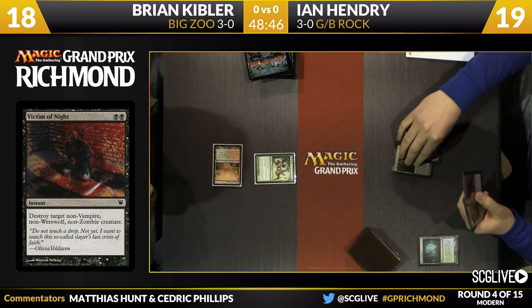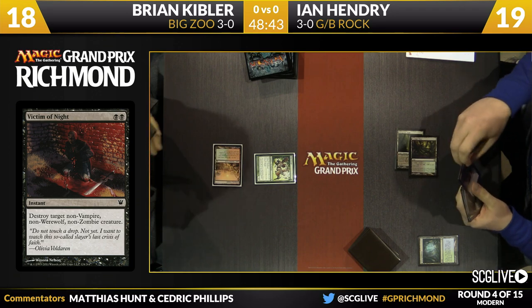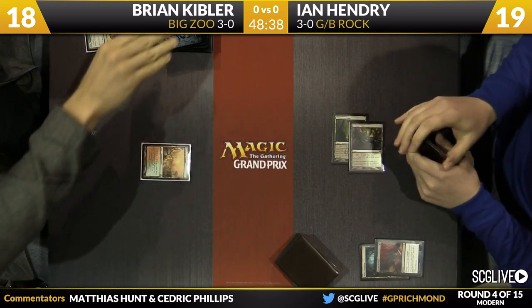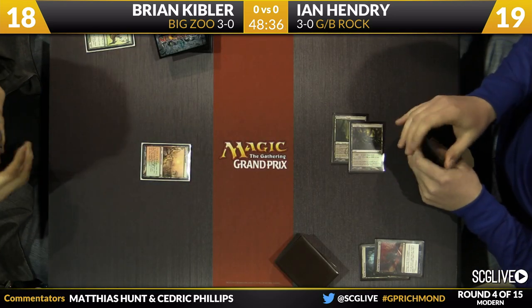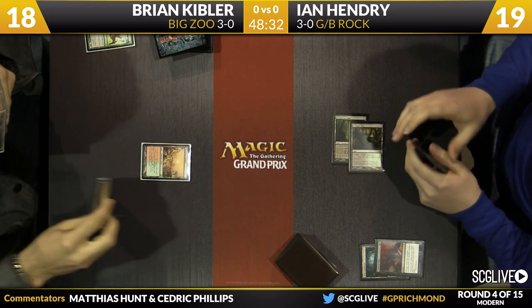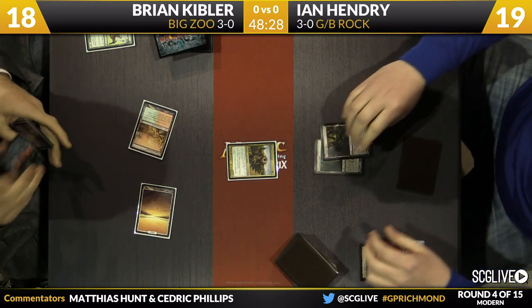We'll see a Twilight Mire here from Ian. We'll see if he's going to use a removal spell right away. Because Brian is such a savvy player, Victim of Night just looks like a removal spell in this situation, but this is a one-off that the deck played in their list. Brian is very well in tune with people playing at the Pro Tour, reads a lot of Magic articles, so I think right away he's going to know exactly what deck he's up against.